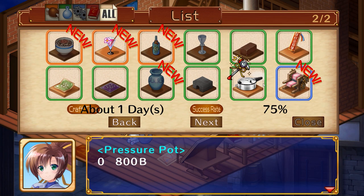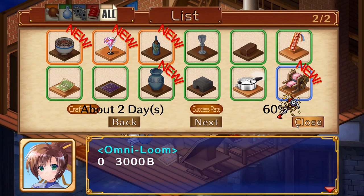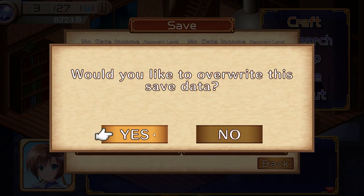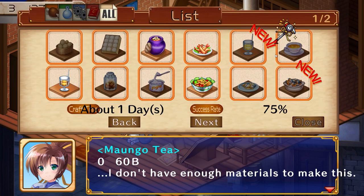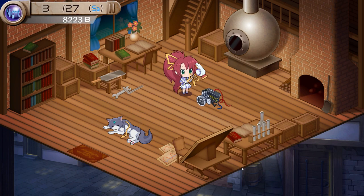The same goes for crafting, as recipes have a success rate. The more intricate and delicate an item is, the less likely you are to succeed. Failing means spending time and materials only to come up with nothing. However, each new try makes a success 5% more likely next time, and luckily you can always cheat and reload your save to try again.